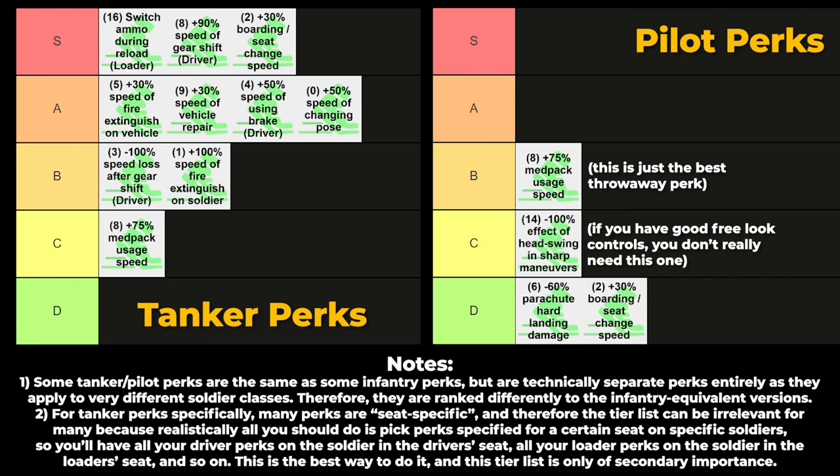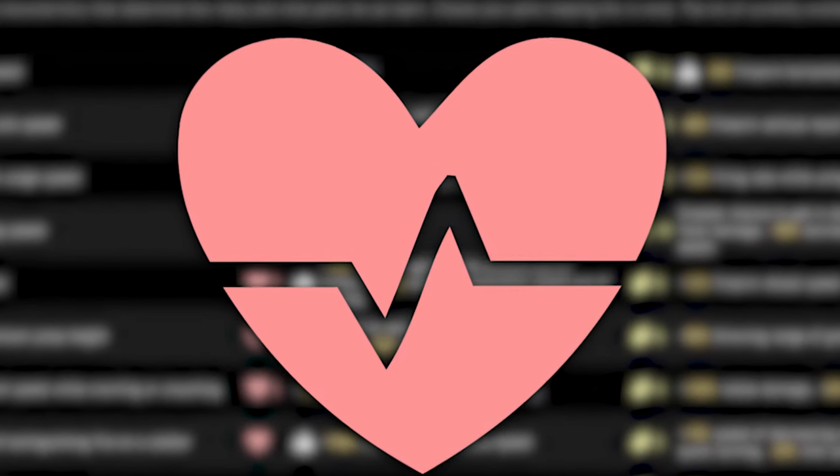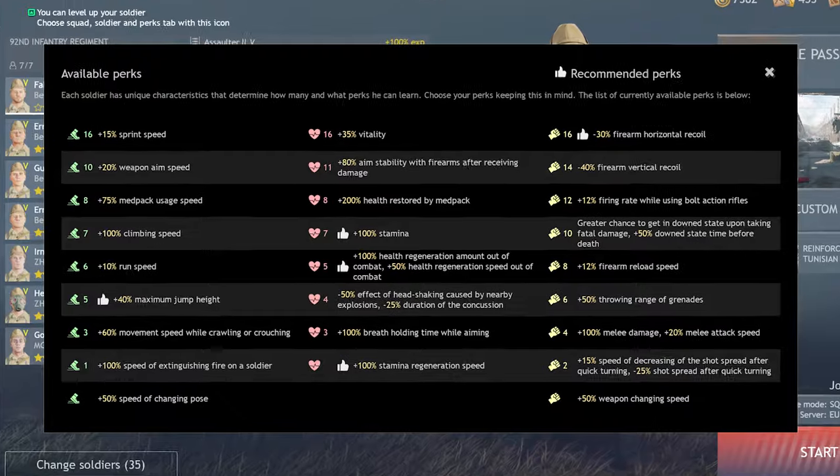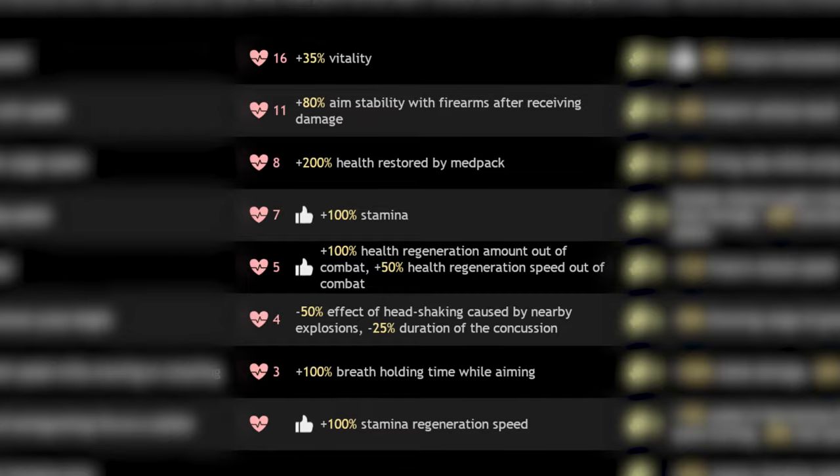And now we move on to the red tree, or vitality perk point category, with the heart monitor icon. I would also say that this is the worst overall perk point tree, so it should be quite easy to get through.